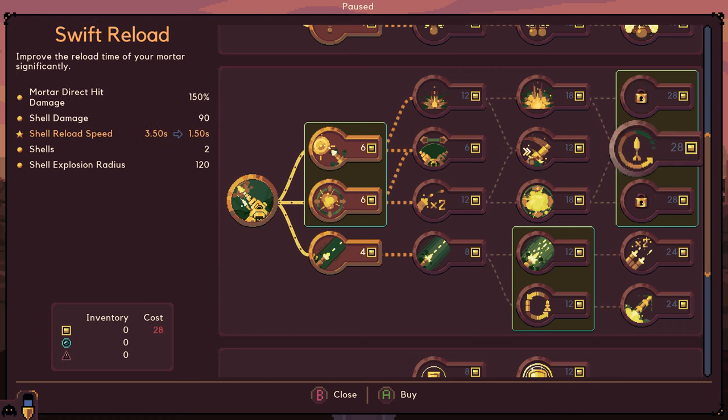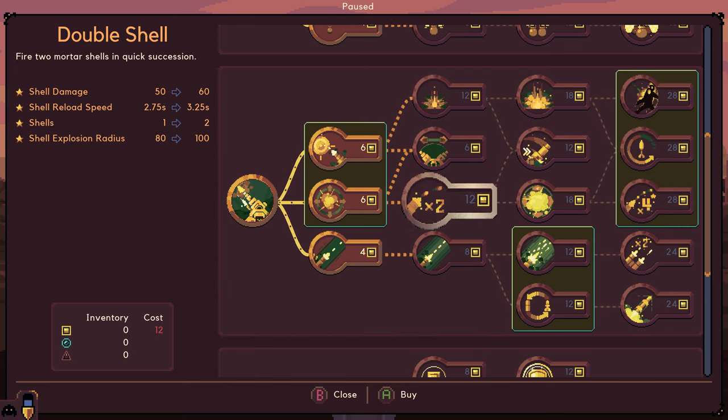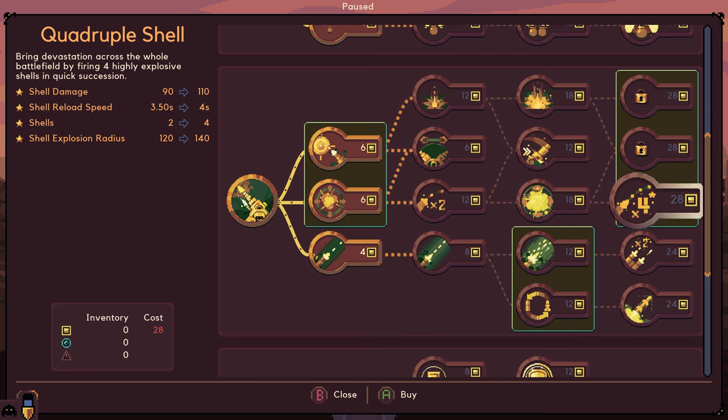Fast rotation. Swift reload - that seems like it's going to be good. Double shell - fire two mortar shells in quick succession, but increases the reload speed again. Volatile explosives increases the explosion radius, increases the reload speed even more, but shell damage goes up. Quadruple shell.